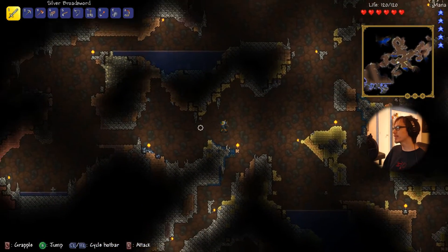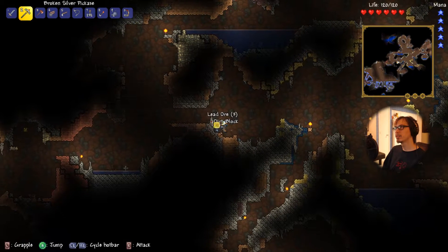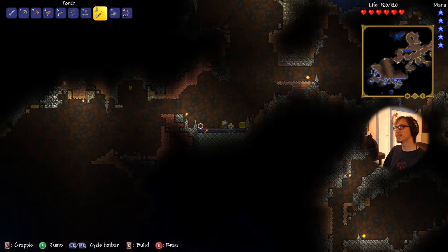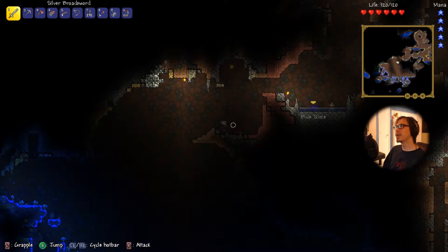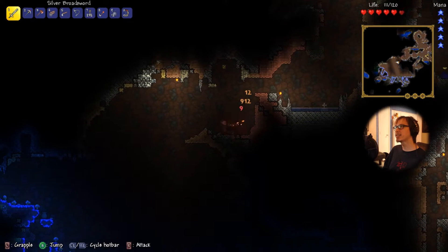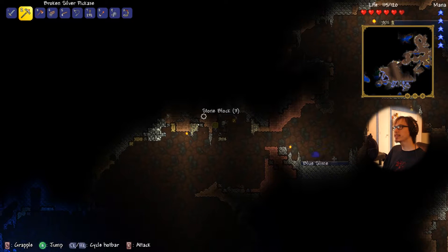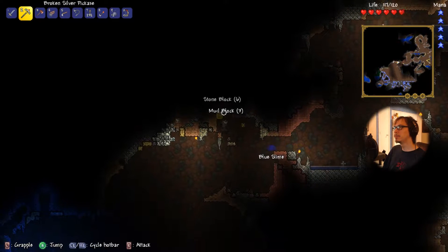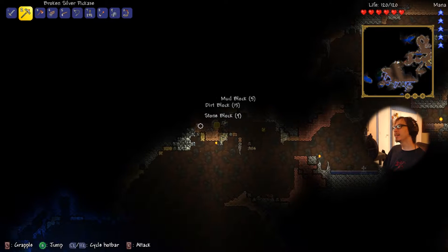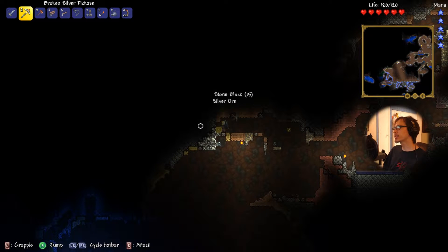Yeah, good stuff. And as soon as I get good enough — oh, I have shortcuts now, I have the technology. Sorry torch, I kind of needed to do that. Anyway, we're just trying to get ready for the boss. I know there's some silver up there so we want that. Let's go get the silver real quick because we kind of want it — it's so hard to maneuver.